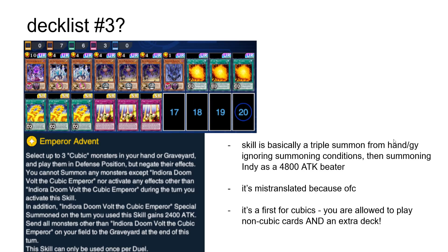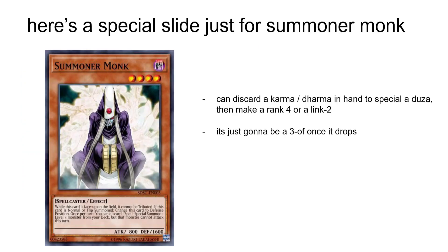There's one monster in particular I really look forward to playing with this skill: Summoner Monk. It's a level 4 that allows you to discard a spell card to Special Summon a level 4 monster from deck. It's a soft once-per-turn, meaning you can theoretically summon several Monks and activate each of their effects as long as you have spells to discard. And speaking of spells to discard — remember that our continuous spells Karma and Dharma have graveyard effects that are pretty beneficial to us. You can send Karma to Special Summon Duza, then dump another Karma with Duza to get two searchers in one turn. This card is going to be absolutely insane for Cubics once it's released.